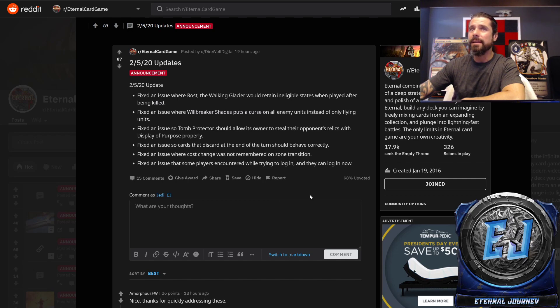Fixed an issue where Ross the Walking Glacier would retain ineligible states when played after being killed — we saw this where you could attack while it was shifted, which is extremely busted because you can't target it and it's unblockable, so they fixed that. Fixed an issue where Will Breaker Shades put a curse on all enemy units instead of only flying units. Fixed an issue so Tomb Protector should allow its owner to steal their opponent's relics with Display of Purpose properly. Fixed an issue so cards that discard at the end of turn should behave correctly. Fixed an issue where cost change was not remembered on zone transitions. Fixed an issue that some players encountered while trying to log in — they can log in now.